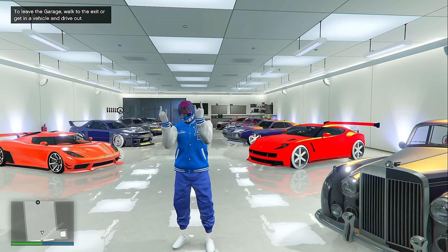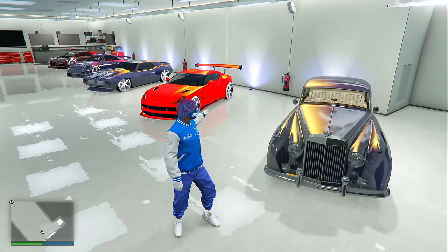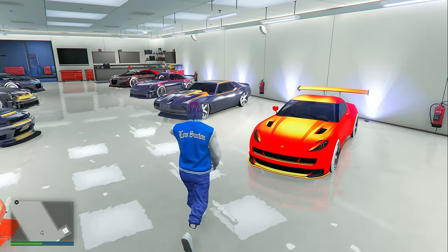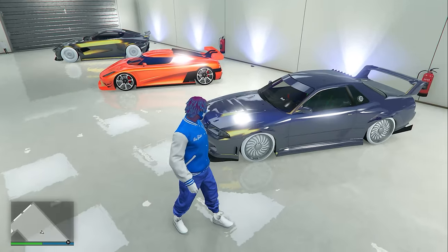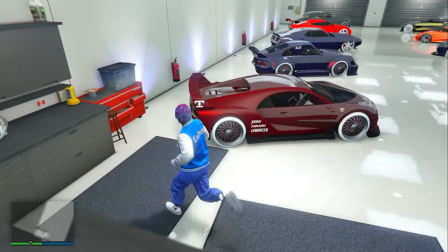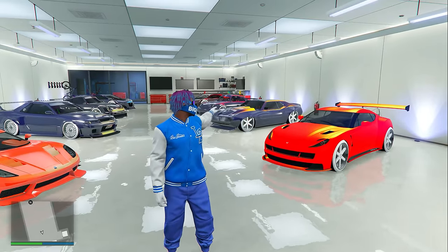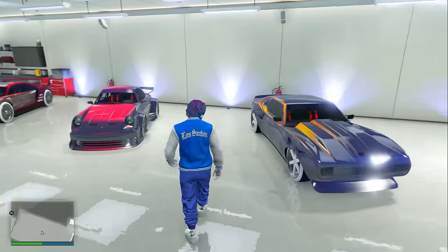Inside my second Del Piero apartment garage — this is actually the exact garage used for the thumbnail of this video. We have this really clean modded 4D paint job Stafford, and basically this entire garage is all of my favorite modded paint jobs in GTA 5 Online, like this really cool paint job on this LG Retro Custom. I decided to keep all of these cars fully modded because the colors are just so amazing and the entire cars look so beautiful — you can't deny these colors are absolutely stunning.